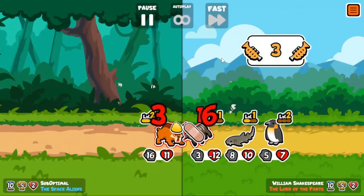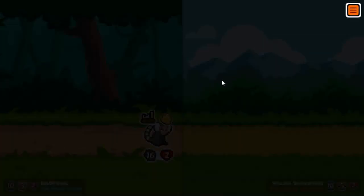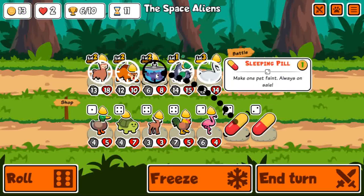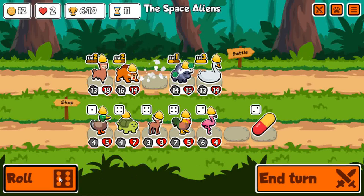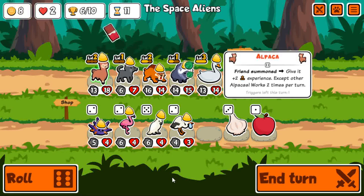Saber tooth more towards the back to hopefully get a trigger. 16-16, that is gonna do it. I guess I fought William Shakespeare there — incredible stuff. Going for the level three alpaca. I could get a turtle here — instant level two turtle — that might have been worth it, but I do want to look for the cows and the catfish and the cats.